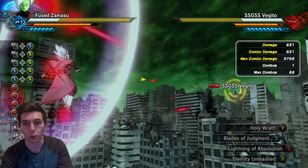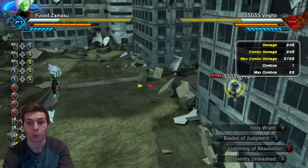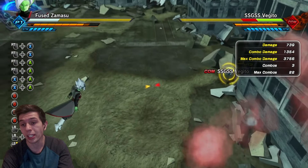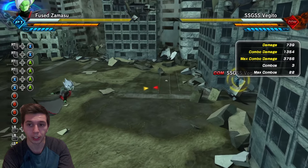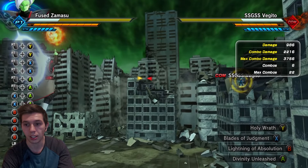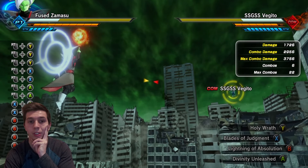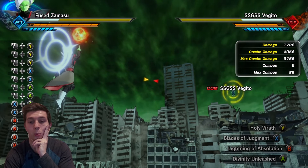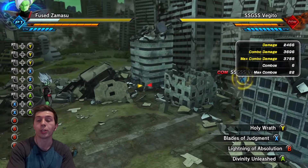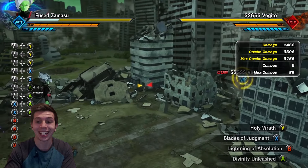This is Fused or Merged Zamasu. That was Blades of Judgment, which could be a devastating volley-based move in Breakers — pretty much just spamming Ki Blasts. That is Holy Wrath — I could easily see that being a Snipe. You could charge it and make it bigger, which would be really dope if they make that a thing in Breakers.